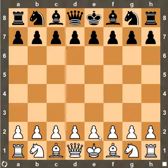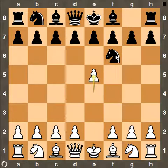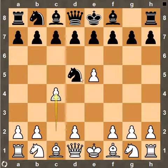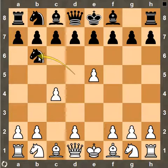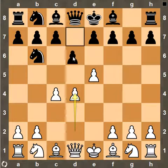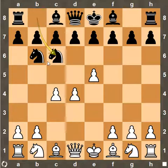In this game, Harry had the white pieces. He started the game with e4, Knight to f6, e5 attacking the Knight, Knight to d5, and now c4 again attacking the Knight. Knight went to b6 and d4. In this position, the main move for black is to play d6, but Ruben Fyne played Knight to c6, which is a mistake.